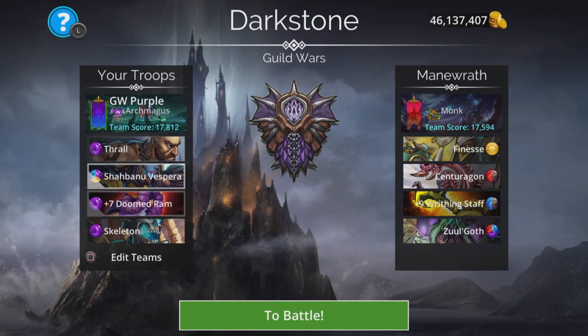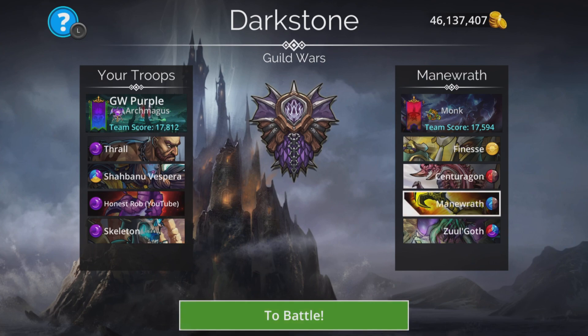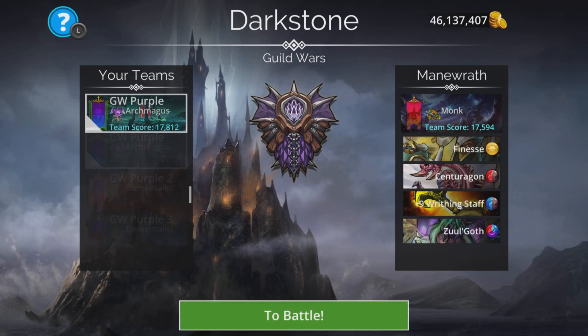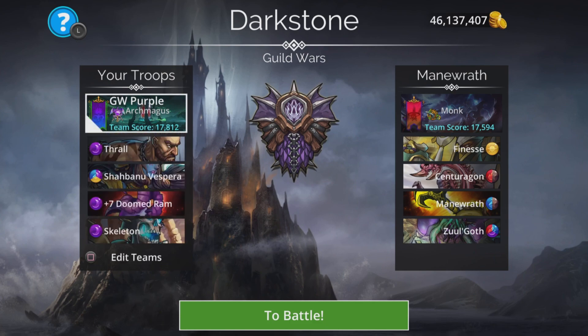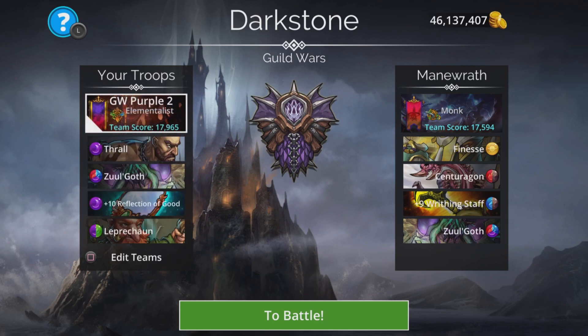I do like this team — it's a very good, really good looping team with Shabani and Vespera — but it might be too slow for this. I'm not going to use it. I don't use red or brown at all in this team, and if it doesn't give me my colors and instead gives red and brown on the board, I need to take them to stop Centurion getting charged, which is not going to help me at all. This one has a summon potentially from Shabani so if you lose Thrall that can be good, but I need something quicker than that against this team, so I'm going to go with this one.